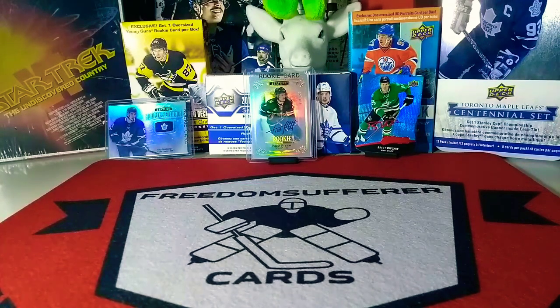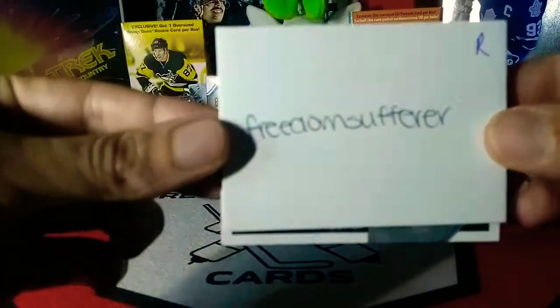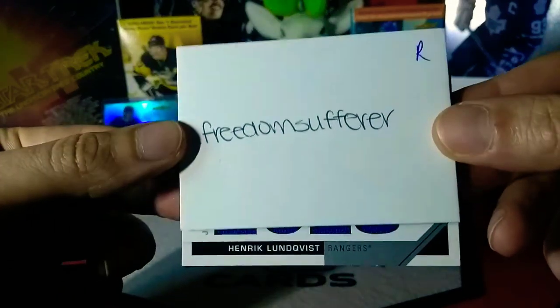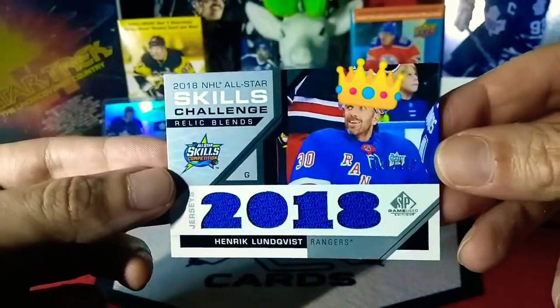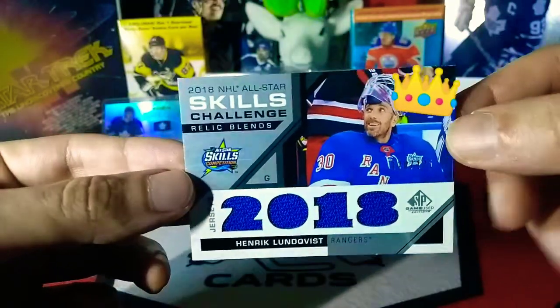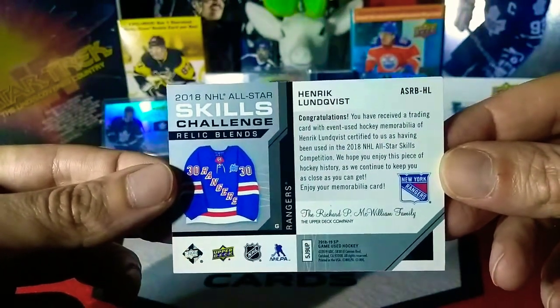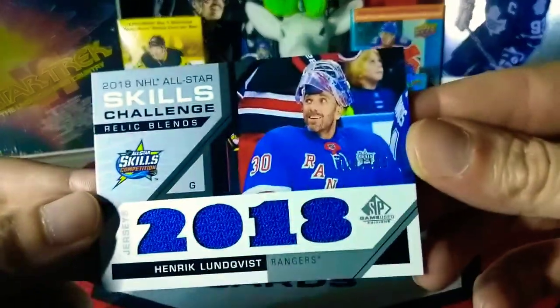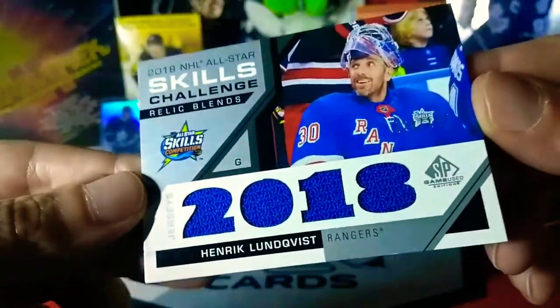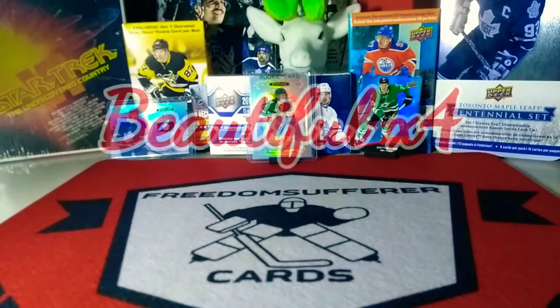And then we've got ourselves a Henrik Lundqvist - I believe it's event-worn relic blends from the All-Star Game skills challenge, so it was probably used in that. And it is numbered as well - to 125. That's crazy beautiful. Beautiful, beautiful cards.